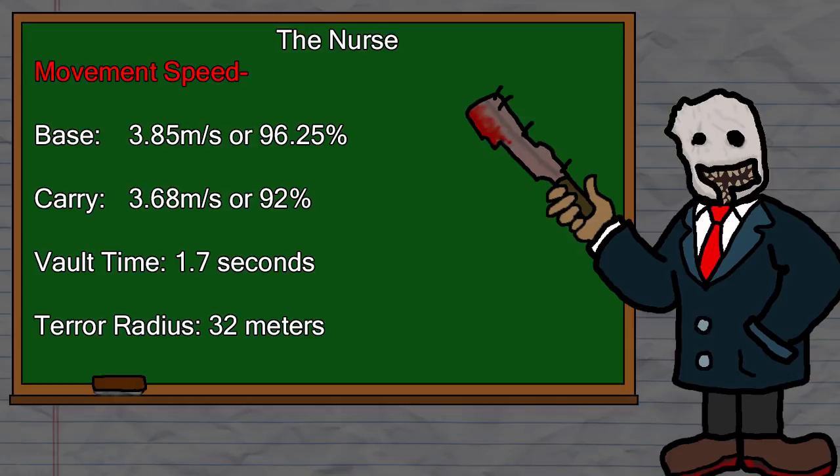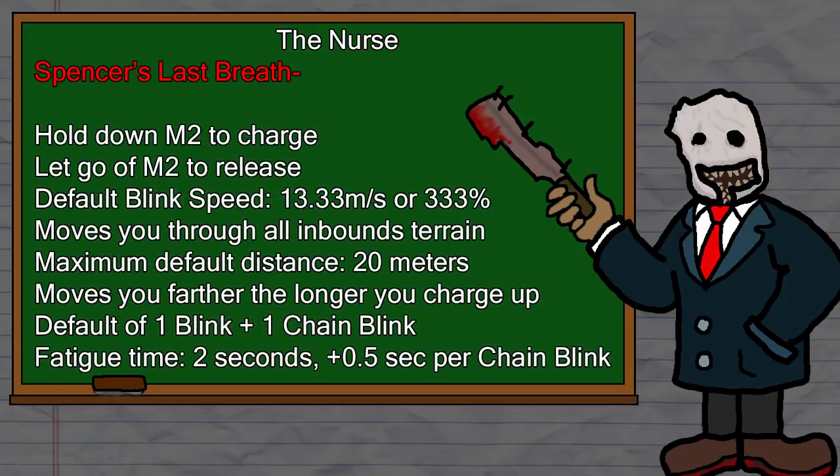She does have the same base terror radius of 32 meters, the same vault time — not that you should really ever see what her vaulting animation looks like — and the same carry speed. Where she begins to show how different and original she is, is in her movement speed, which is 3.85 meters per second, or 96.25%. Without Bloodlust, a nurse chasing a survivor in a straight line will never actually catch up with them, which is honestly kind of hilarious. The nurse makes up for her slow movement speed by having one of the most insanely broken powers in the game, Spencer's Last Breath, commonly referred to as blinking.